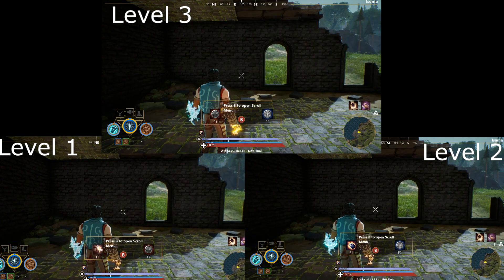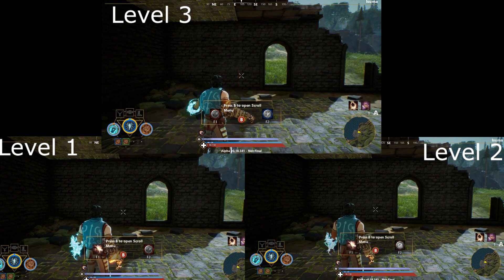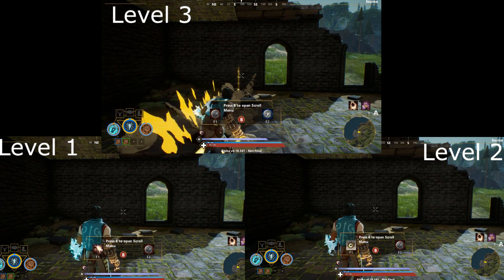The second scroll is Flesh to Stone, which sets your armor and your max armor to 200 but reduces your max HP to 10 at level 1. At level 2 you get 250 armor instead, and at level 3 you get 300 armor instead — your health still remains 10.